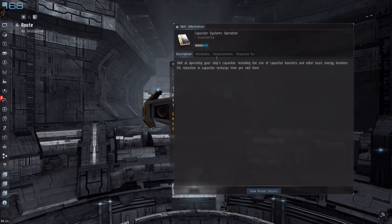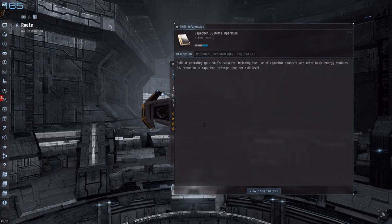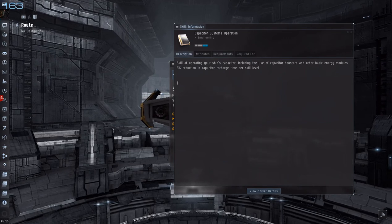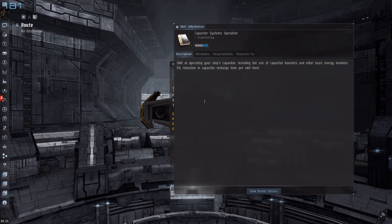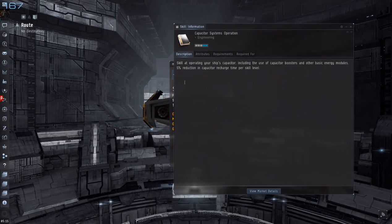Capacitor System Operation is how much a recharge actually takes. So every time that you scale it up, it takes a reduction in the recharge by 5%.